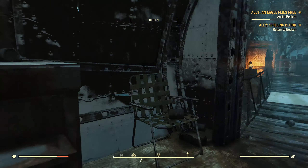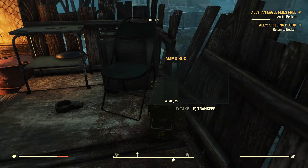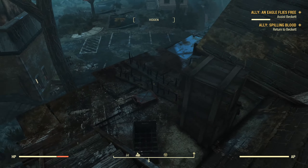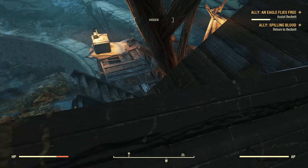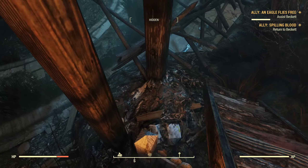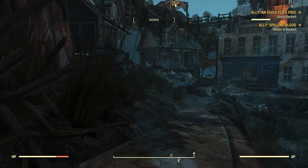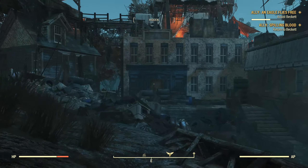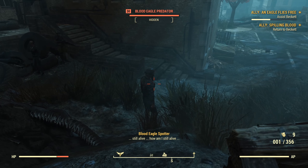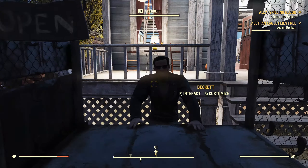Good lord. So were they cannibals in addition to everything else? Those two heads back there are potentially the heads of settlers from Foundation. Let's take a look around - there's some ammo in the ammo box. It looks like this is probably a gate to the area and they lived entirely on the rooftops. Let's head back to Beckett.